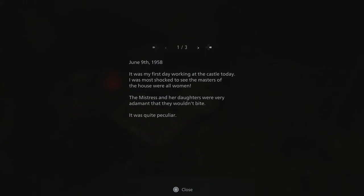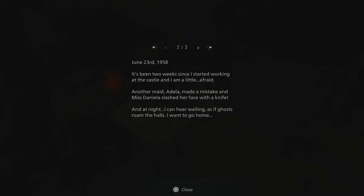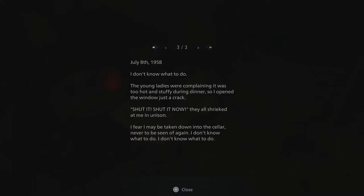Got a note here. 'June 9th, 1958. It was my first day working at the castle today. I was most shocked to see the masters of the house were all women. The mistress and her daughters were very adamant that they wouldn't bite. It was quite peculiar. June 23rd, 1958. It has been two weeks since I started working at the castle, and I am a little... afraid. Another maid, Adela, made a mistake, and Miss Daniela slashed her face with a knife. And at night, I can hear wailing as if ghosts roamed the halls. I want to go home. July 8th, 1958. I don't know what to do. The young ladies were complaining it was too hot and stuffy during dinner, so I opened the window just a crack. Shut it! Shut it now! They all shrieked at me in unison. I fear I may be taken down into the cellar, never seen again. I don't know what to do.'